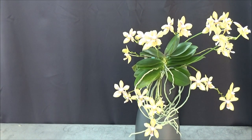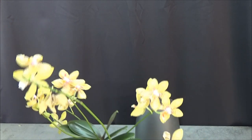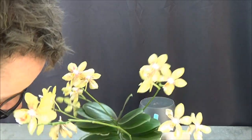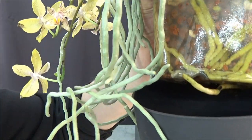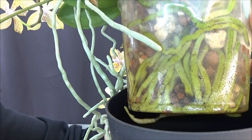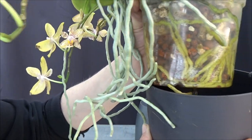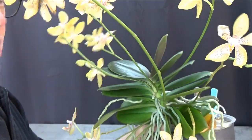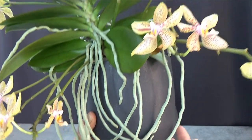I was looking forward so much to making this video. I'll take it out of the pot for just a second so we can see how it's doing inside. And there we go — you can see roots coming out of the pot, roots everywhere. In the back you can see a lot of roots. For such a relatively small miniature phal, this root system is almost crazy, but it's beautiful.